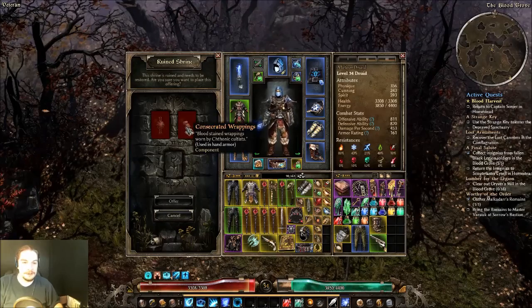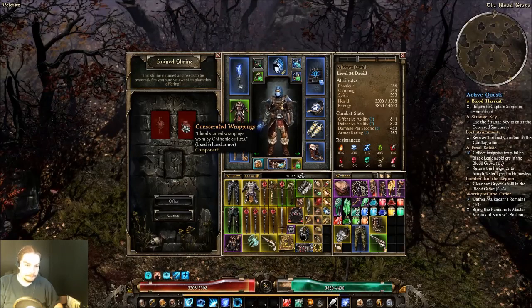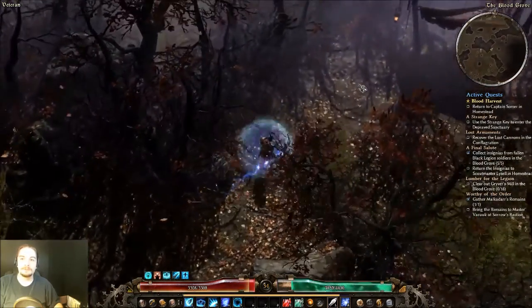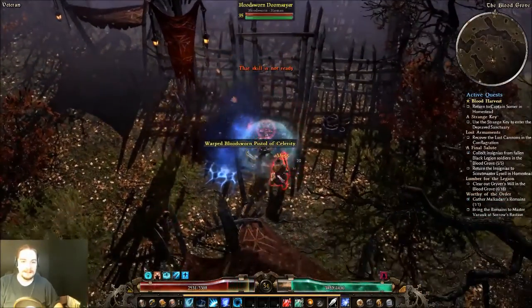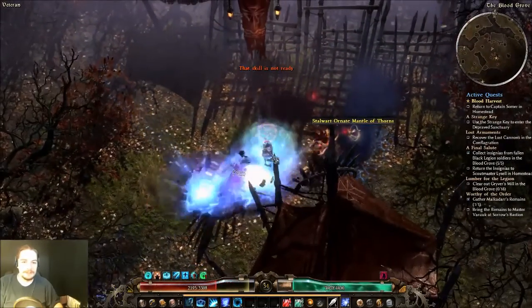At this Devotion Shrine it needs consecrated wrappings - which I can obviously get - but I have not had a Chthonic Seal of Binding drop. That's actually kind of a rarity for me. Normally I've had one drop already, and it's kind of funny it didn't happen. Bolivar didn't even drop one - cheap bastard.